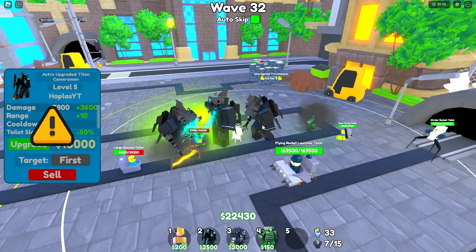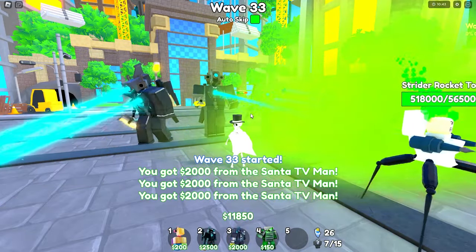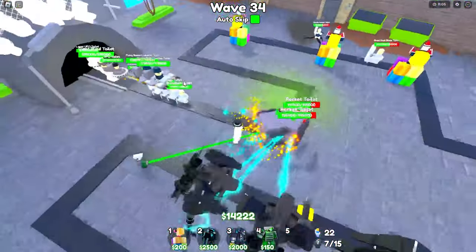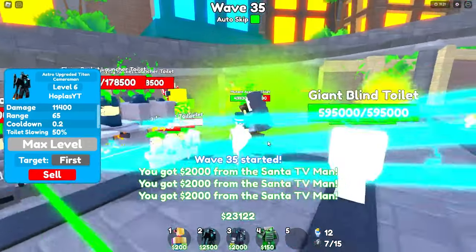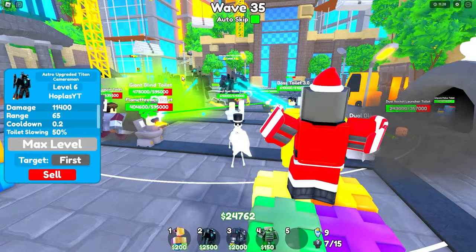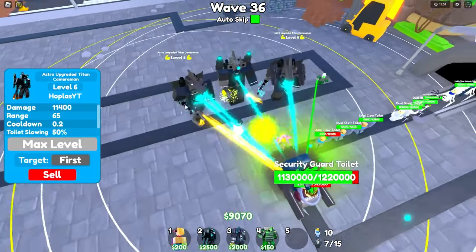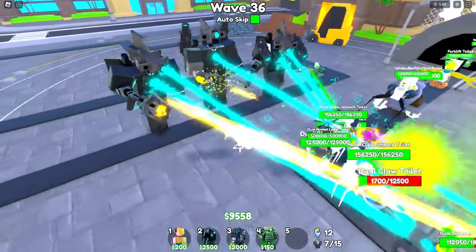At Astro level five, still zero stun protection. It looks like he doesn't get his toilet slowing until literally the last upgrade at 18,000 — what is going on? His toilet slowing is now being activated. With the Toxic also down it's hard to tell what the slowing looks like due to fart clouds everywhere. Wait, this one's level five and he's shooting a godlike beam from his rod, while the other one isn't.